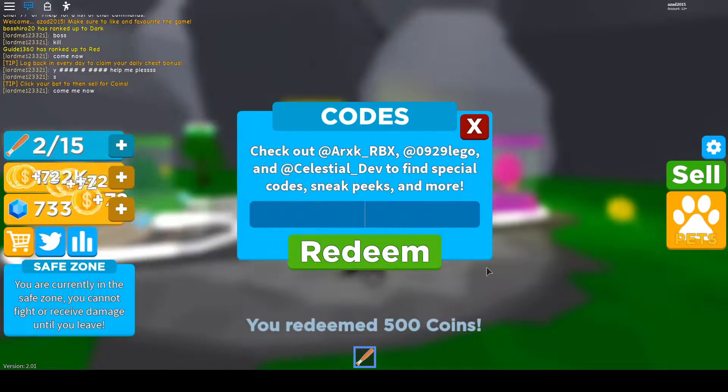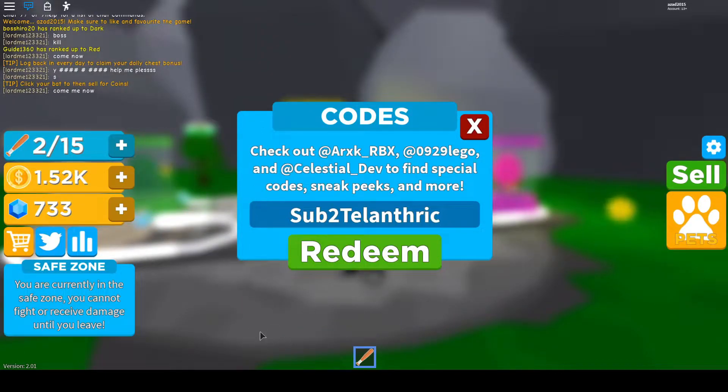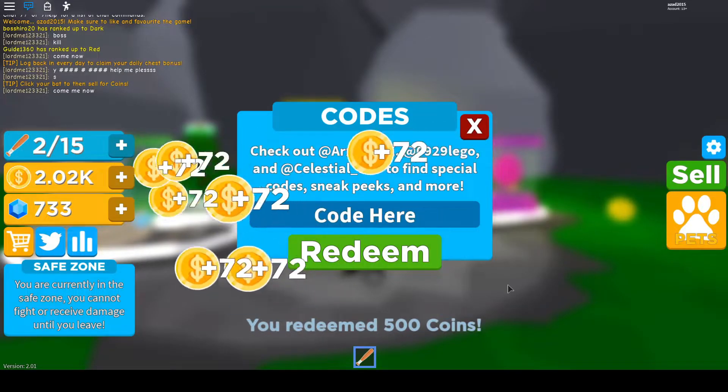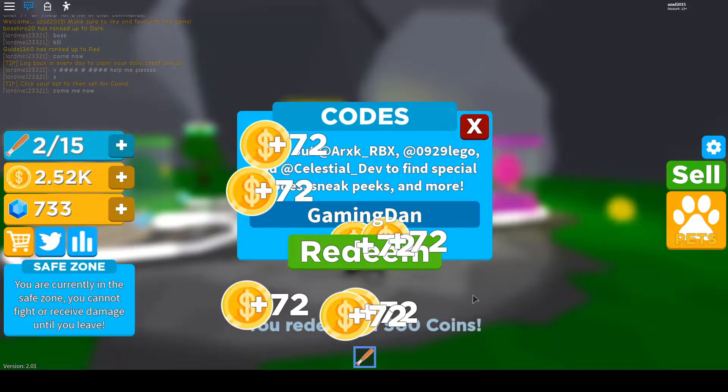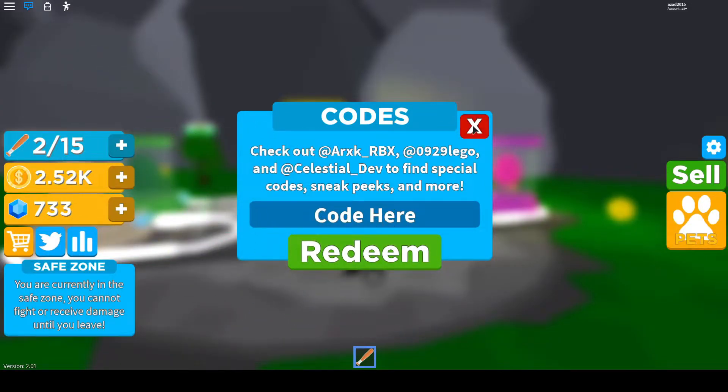Here's another code: 'up to telling trick' — this guy is everywhere, he's a new YouTuber who only makes codes videos. We got 500 coins from that. The last code for this video is 'gaming dan' — this should give you around 500 coins again.